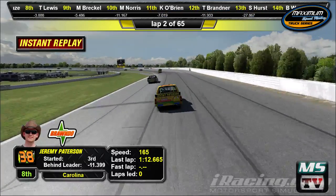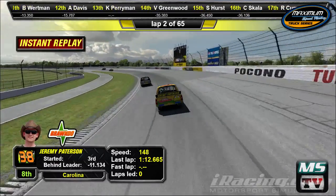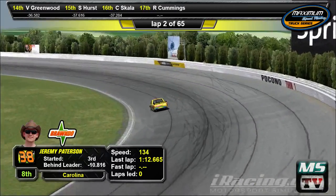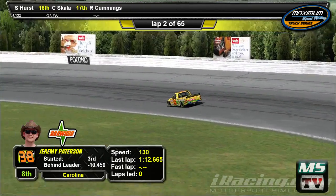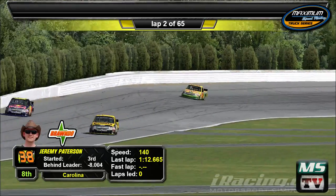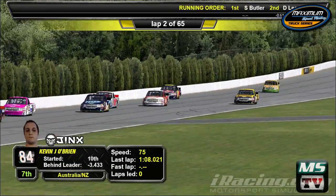Vic Greenwood got the worst of that one, barrel rolling down one of the back straightaways here at Pocono, getting hit by several other trucks. First caution out on lap one. The good news is most of these guys — that's lap one — everyone involved has a reset. They can get back out there and have another go at it.